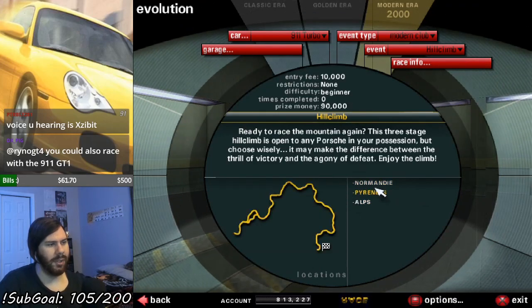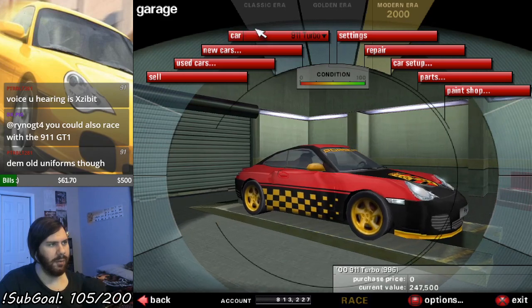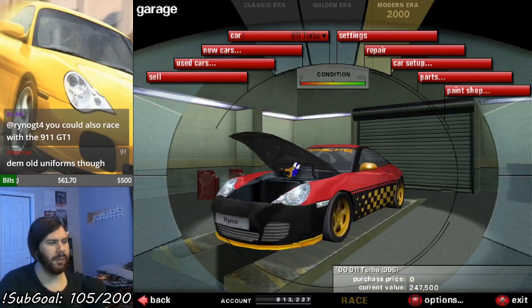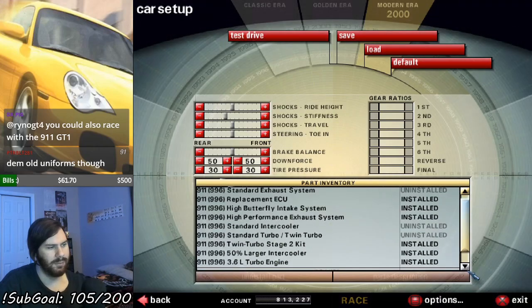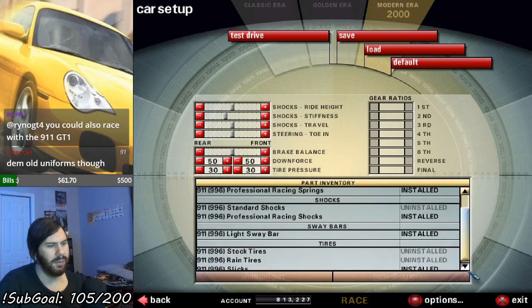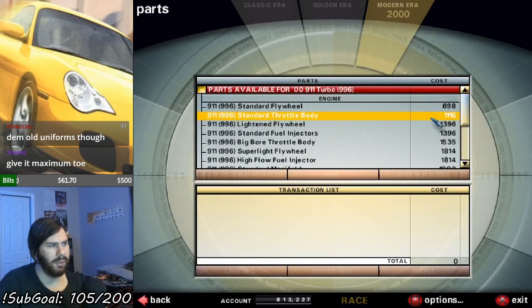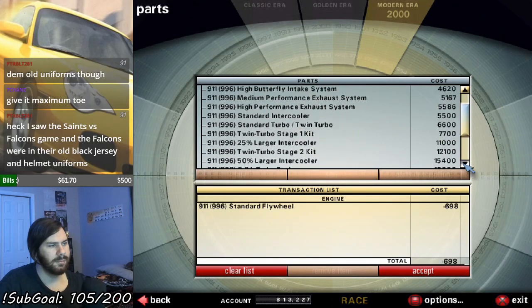Hill climb part two, electric boogaloo. No restrictions whatsoever, which means I should be able to use this. I'm going to try to use this 996 turbo that I got from factory driver mode. I don't really need to do anything to it, because it's already decked out with all the best parts, including the flywheel. Everything else is fully upgraded. Might get the close-range gearbox on this — standard flywheel and close-range gearbox.